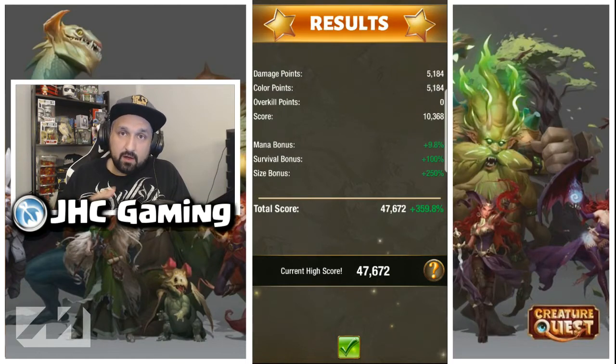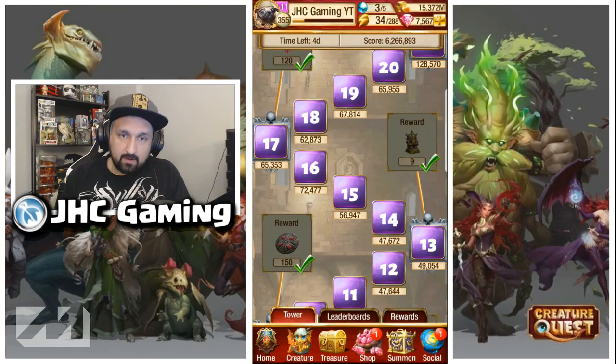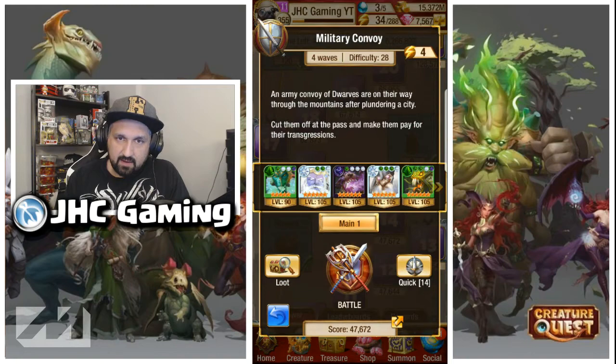Survival bonus is based on the remaining HP on your creatures. If none of your creatures died and all are at full HP at the end of the level, you will get 100%. The mana bonus is based on extra mana left — so try not to use your special abilities if you don't have to, and try to get full mana at the end. So in this example I'll take level 14 again and beat it quickly.